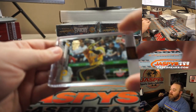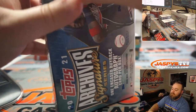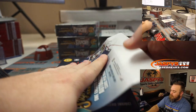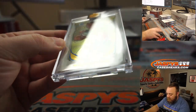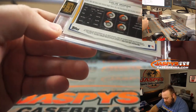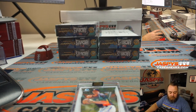Starling Marte, 2020 Opening Day, 78 out of 84 — that goes to Joe Foster. About to hit the halfway point. Colin Moran, Bowman Chrome 33 out of 93, from 2014 Bowman Chrome — Colin Moran goes to Tom Jones.